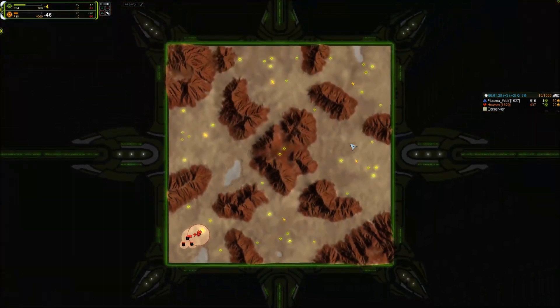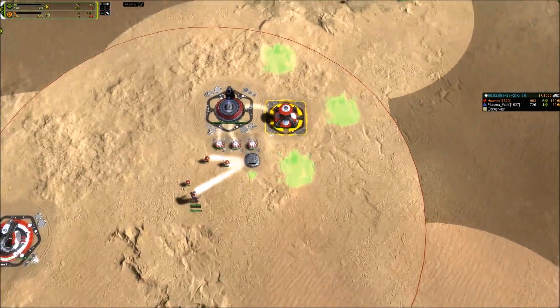This map has 4 entrances — here, here, here, and here. That's why we need 3 factories that send units into 3 of the 4 entrances, and we send the ACU into the last one. It's really that simple. Think of it as defending a castle with 4 gates — all gates are open at the start of the game and you have to close and defend them. It has never been so easy to come up with a build order.